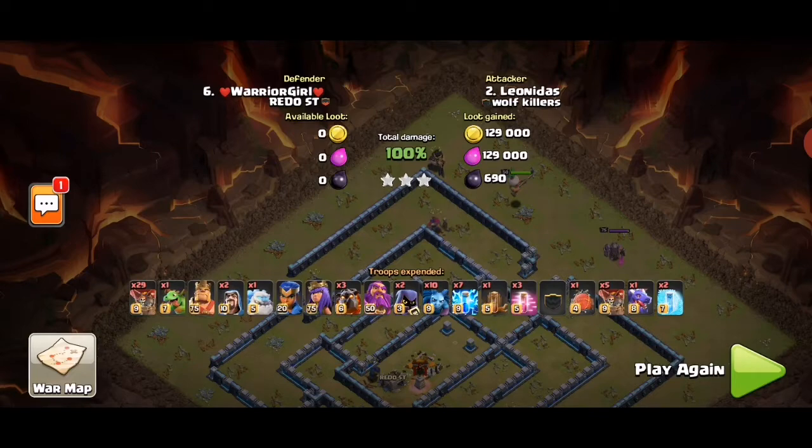Number three: doing your usual Lalo with nice pathing, going behind the sweepers and dealing with the Town Hall and the scattershots efficiently. Having queen up for your Lalo and using the spells correctly with good timing makes a big difference. Those are the reasons why this was a three-star attack. Thanks for watching, guys — peace out.